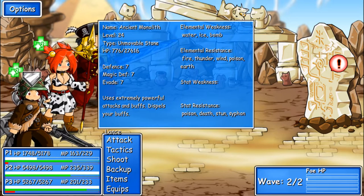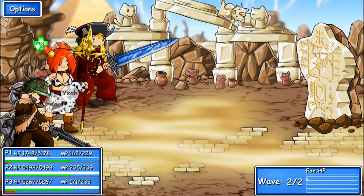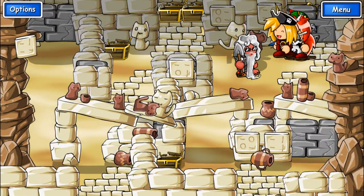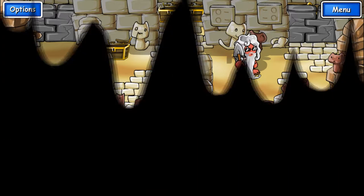Oh right, it's resistant to that. Water, ice, or bomb — time to bomb it to death. Dead. So the two on the right are the ones that need to be switched. Can't get in that way right now.